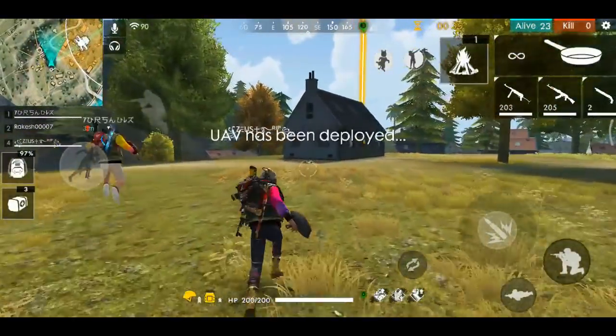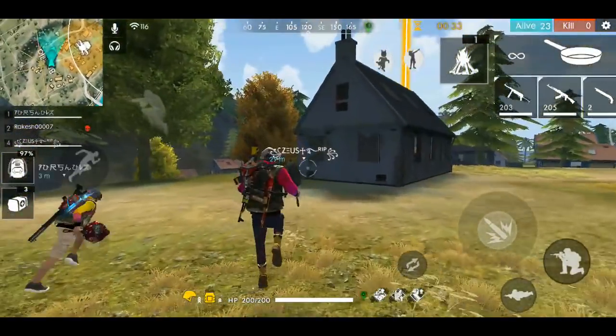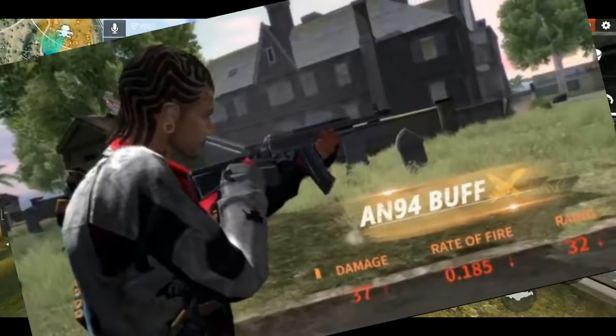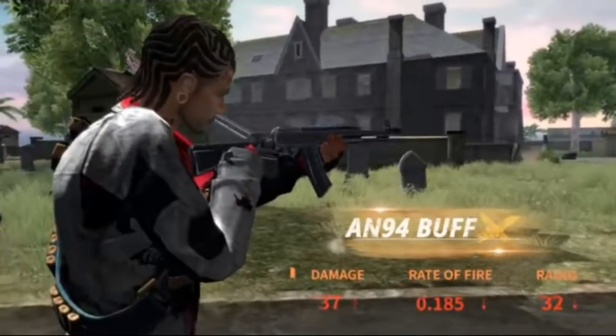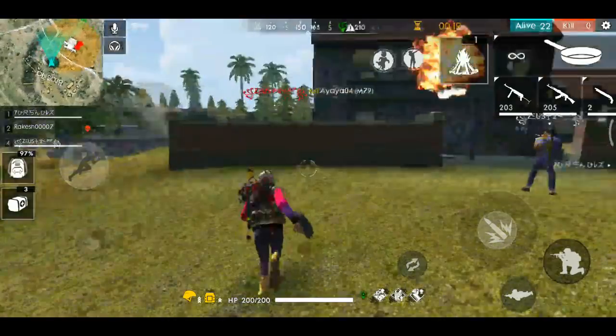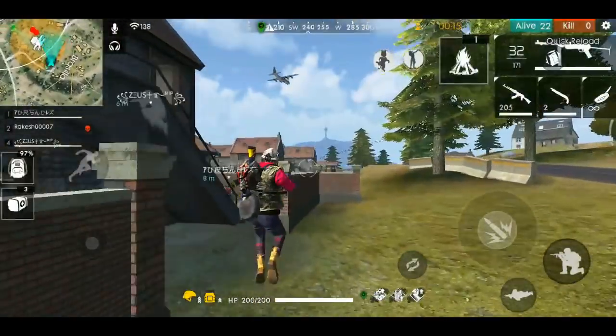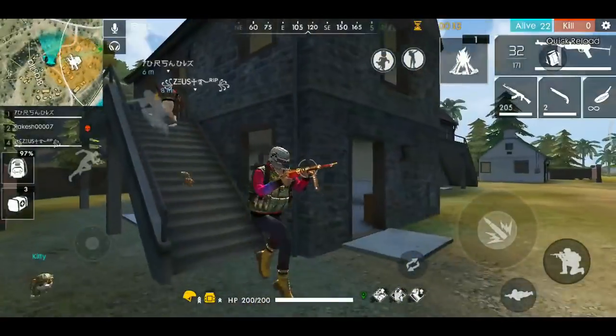For the VSS, the next gun update is the A-94. The damage is increased and the rate of fire is already higher — the rate of fire is increased and damage will increase on the A-94.